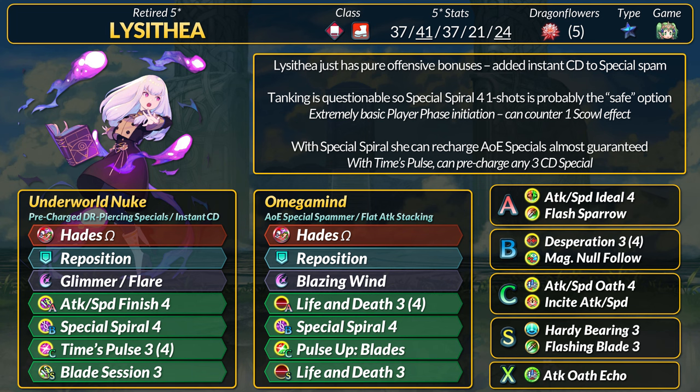Unfortunately, Scowl counters these pre-charge special playstyles, and a new Scowl effect is entering the game next banner. The refine can counteract one Scowl effect, but Lysithia would be stuck with lower damage specials unless you add something like Rally Spectrum. To bypass Scowl, you can try an area effect special — to charge it you'll need to fight a target that won't hit back, run Quit support, or use Pulse Up for passive charging. With the refine, Lysithia can recharge AoEs almost guaranteed. Overall, Lysithia can nuke targets better but has zero protection, and she benefits immensely from system supports like Legendary Fima and Leer.